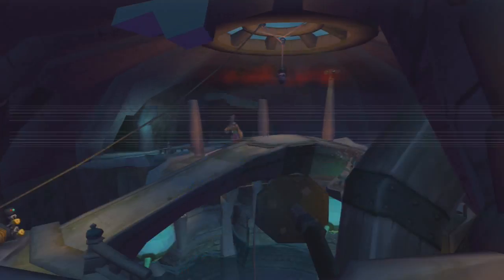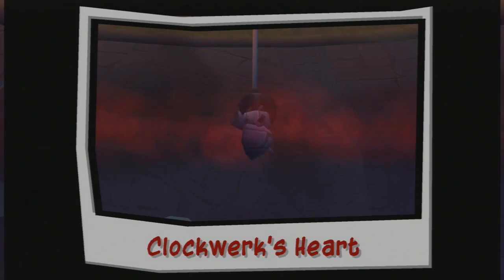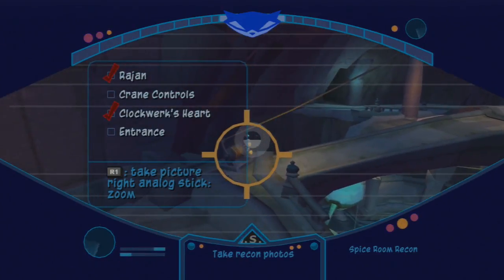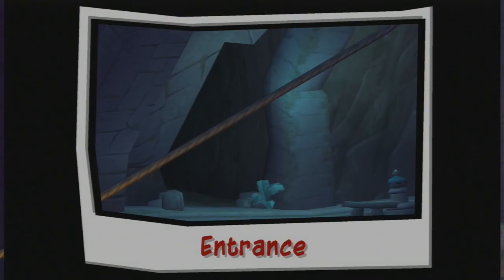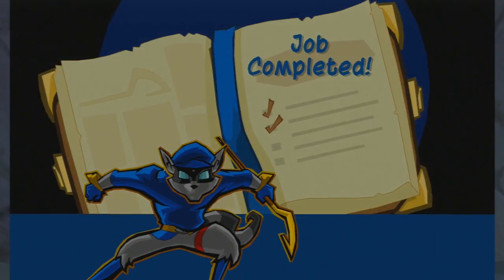It's now time to take some photos — I'm going to let Bentley do the talking about what he sees. Looks like half of the heart is being used to super irrigate the spice plants. Next up is Rajan himself. Check it out — Rajan's carrying half the clockwork heart on that stick! The crane controls — that crane is keeping half of the heart suspended. And one more is the entrance itself. There's the entrance to this level, only I can't figure out how to get in here from the temple's exterior. Bring those photos back to the safe house — we'll really need to think about this one. Job complete.